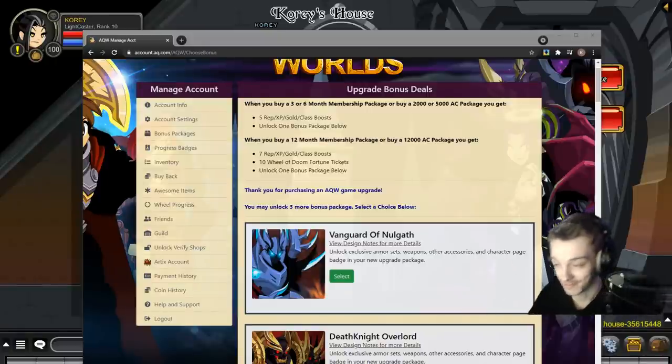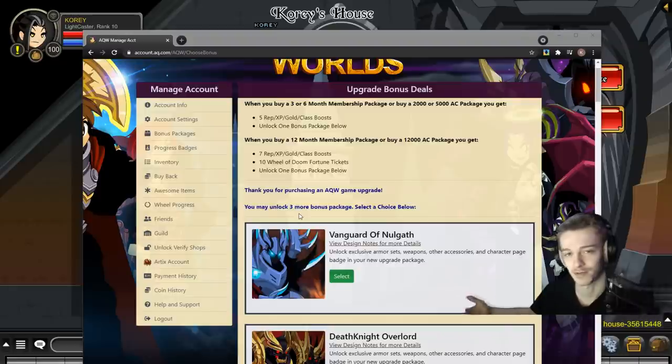Hello, welcome back to another video. So today the Vanguard of Nalgath bonus package was added to the game. I'll preview that. There's a full rare AC set you can farm and one you can buy for gold — you can buy an AC set for gold. Pretty cool. Let's get into it.